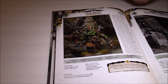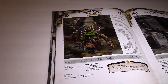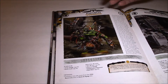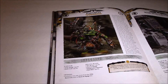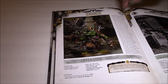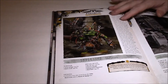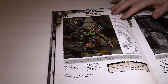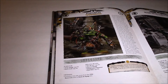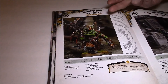My favorite pairing I've been running is the Pain Boy with 30 Ork Boys, but you can also put him with Mega Nobz — Mega Nobz with Feel No Pain, yes please. Regular Nobz of course too. Making him an independent character at that price was brilliant. With 30 Ork Boys it's really hard to kill that many, and it kind of saves having a strategically placed KFF. You've got a unit that's just really hard to take out. He's got basically Nob stats.